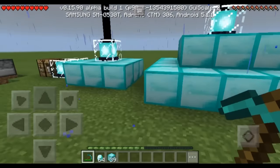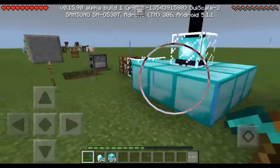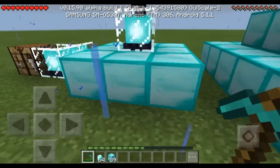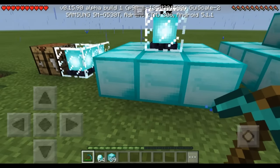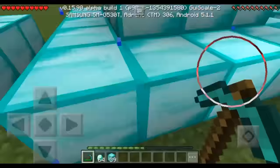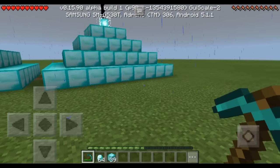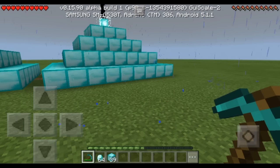Also, the pyramid has to be built from specific materials. It can be iron, gold, emerald, or diamond. I'm using diamonds — I know that's not the cheapest. Iron is probably best. Plus there's a duplication glitch right now in 0.16.0, I don't know if it's in the build, but still.